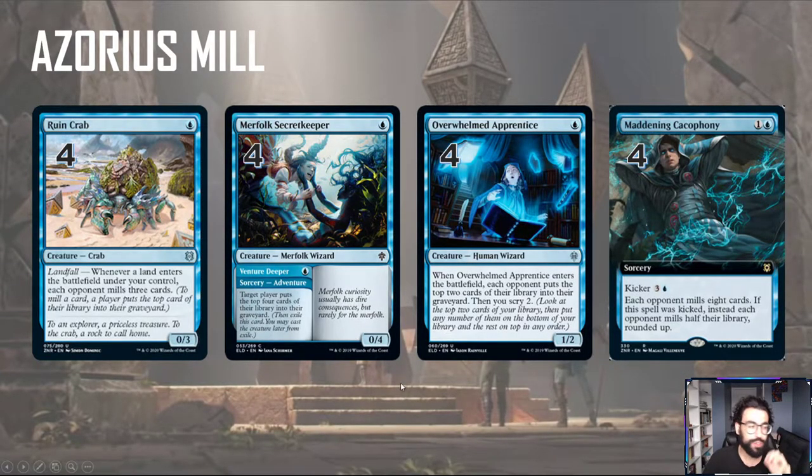We have a couple creatures that stimulate the mill condition. We have Rune Crab, which is a functional reprint of an original Zendikar Crab. Landfall is a returning ability — whenever a land enters the battlefield under your control, each opponent mills three cards. We also have Merfolk's Seeker Keeper — for 1 mana, you can mill your opponent 4, and then it becomes a 0/4 creature. And then Overwhelmed Apprentice, 1 mana, 1/2 — that mills 2 and you get to Scry 2. These creatures also serve the purpose of slowing down your opponent with pretty good bodies — a 0/3, a 0/4, even a 1/2 against early aggro — just to stop your opponent from dealing damage to you, since you're not going to kill your opponent through traditional combat.